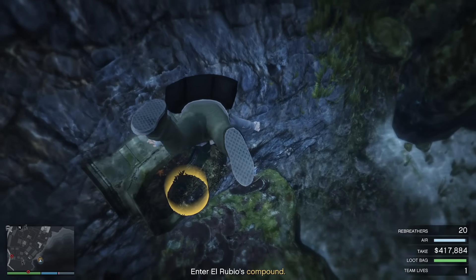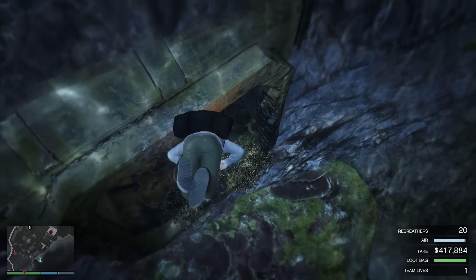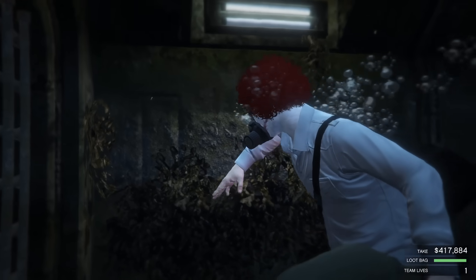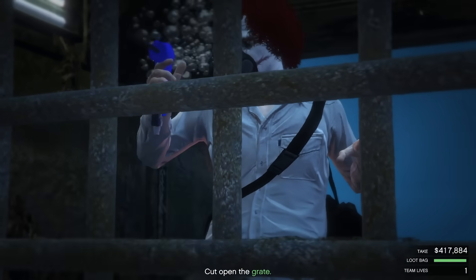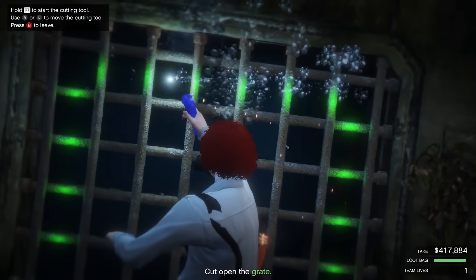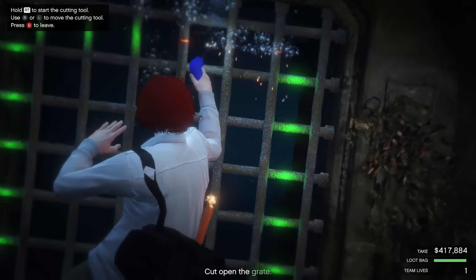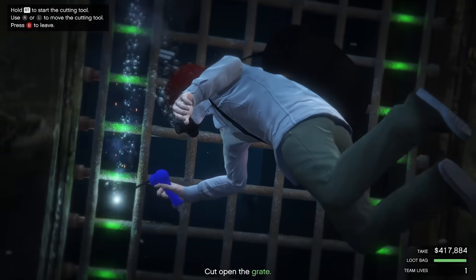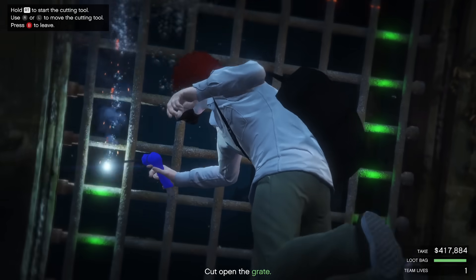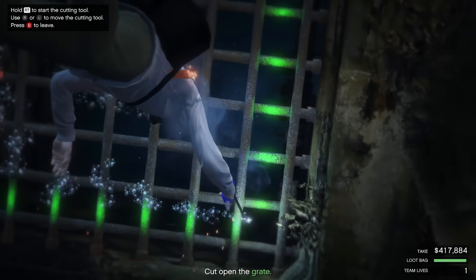Jump out of your boat and swim down here — make sure you equip your rebreather as well. That's going to be left on the D-pad for console and I believe G for PC. Come down here and use your cutting torch to go over all of the different green dots. You probably have to run over each one about three to four times. Then swim up through the drainage channel and you're into the compound.